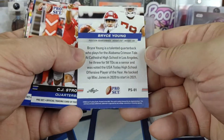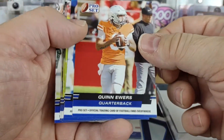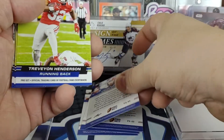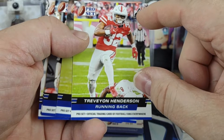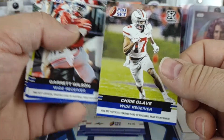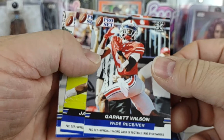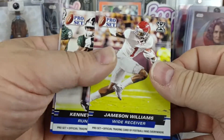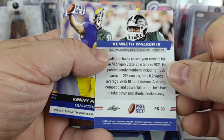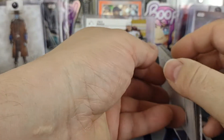The first card is Bryce Young, number one. CJ Stroud number two, Quinn Ewers number three, Caleb Williams number four, Henderson with the amateur rookie card at five, Chris Olave from Ohio State at six, Garrett Wilson seven, Jameson Williams eight, Kenneth Walker nine, and it ends with Kenny Pickett at ten.